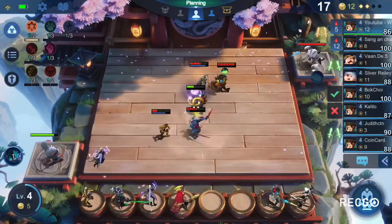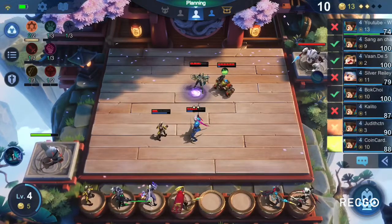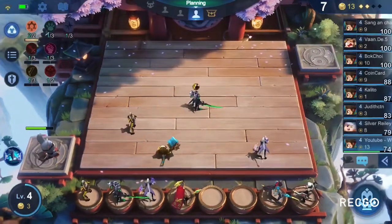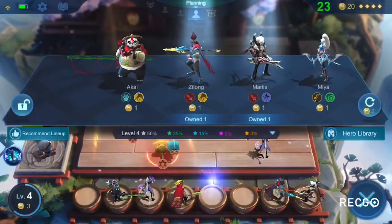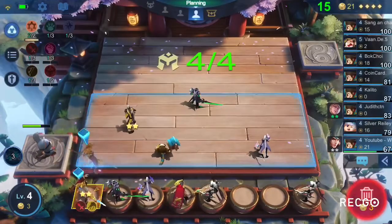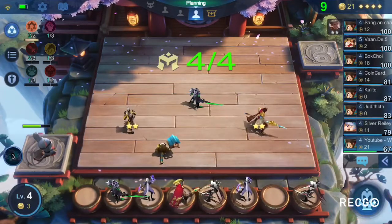The most important thing with this build is to get a lot of gold at the start so that way you can upgrade your commander earlier than your opponents and get to like level 7 or level 8 commander. That way we can start to find the Gato, Zask, and all the core, more expensive heroes.